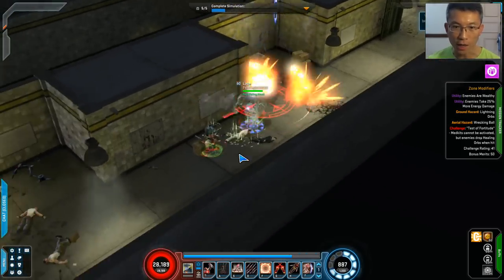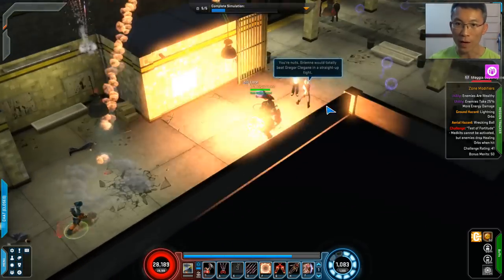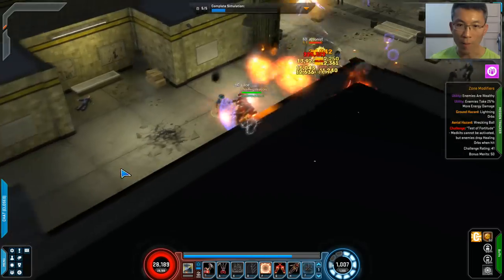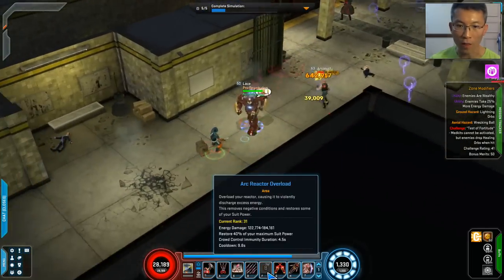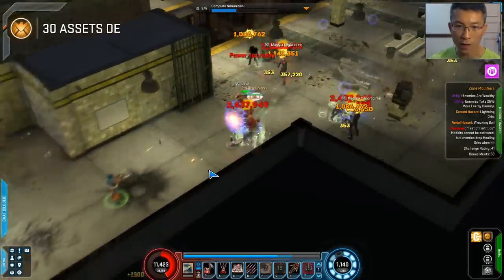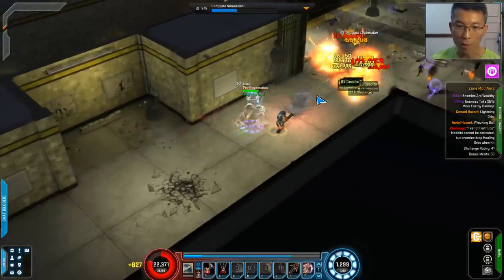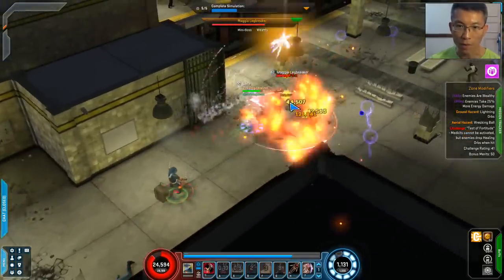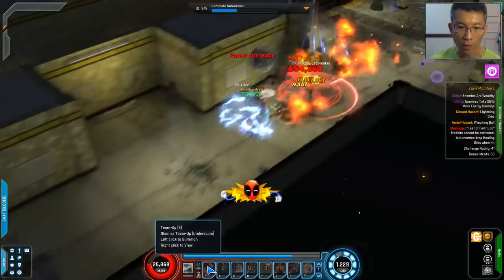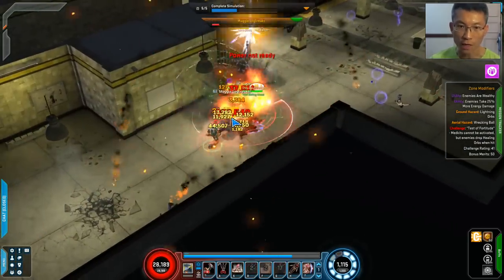To further explain the powers I have: there's Death from Above, which is the one where he jumps - that one hits pretty hard. Then the Jericho Bombardment you've seen before. Then there's the Micro Missile that hits from a distance. The Arc Reactor Overload is the one where he can replenish all his spirit/suit power - that's a good thing. The spender I use is the Jet Thrust Punch, which is one of the highest DPS single spenders if you can spam it.